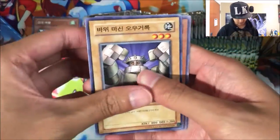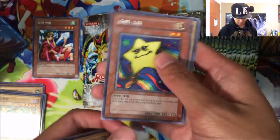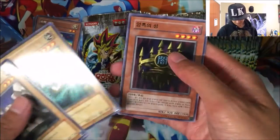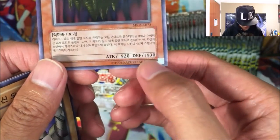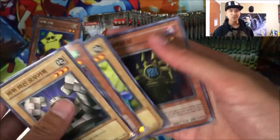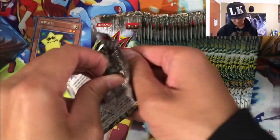Vanilla Monsters were still the thing back then. And Beatdown was pretty much the only competitive deck you could play. I kind of miss that. We got another one — Ho Shingen, or like the Shiny Star or something. And the Castle in the Sky, which is pretty dope. It's got crazy weird stats — 920 attack and 1930 defense. I don't know why they did that. They don't do that anymore.